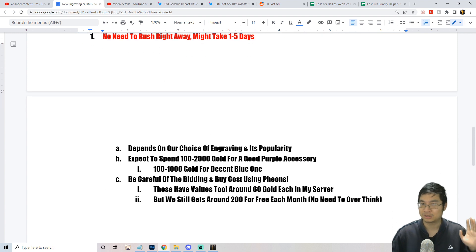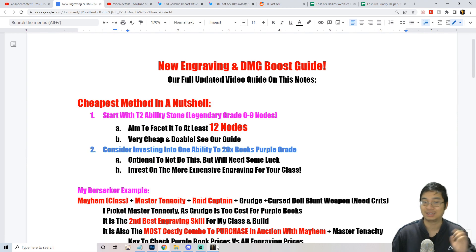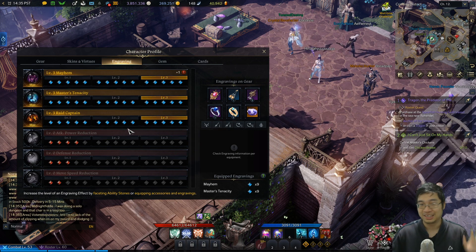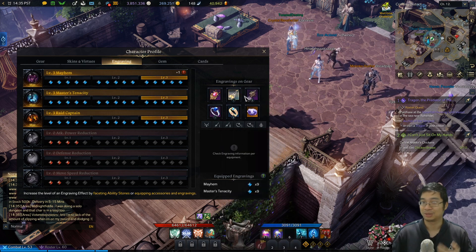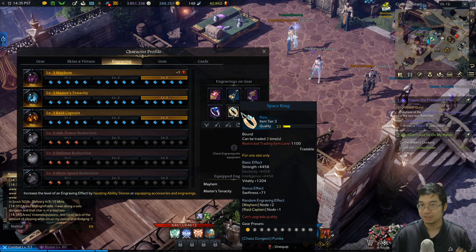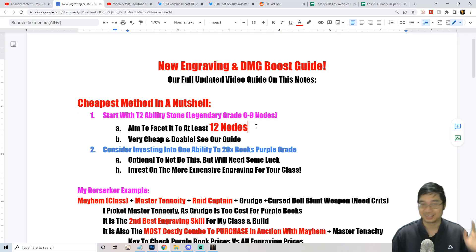I realized you can save so much gold — sometimes just one to two hundred gold, sometimes five hundred, and a good one is like two thousand. We'll talk about the budget, but this will save you a lot of gold and give you a massive damage boost. The best thing is, if you do this correctly, I'm using the blue items which are tier three. I'm buying the budget ones, and the biggest secret is in the ability stone. Let's come over to our notes — those are available in the Google Docs below the video.